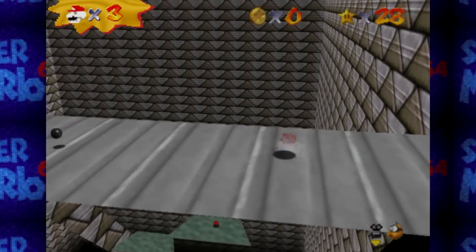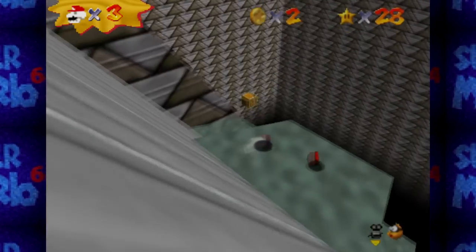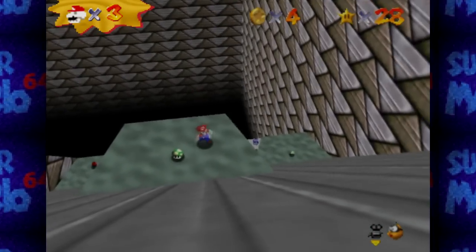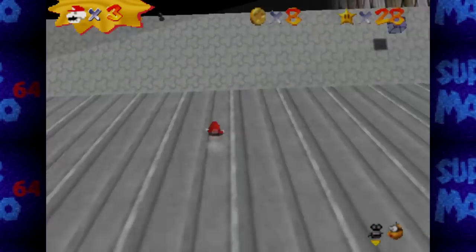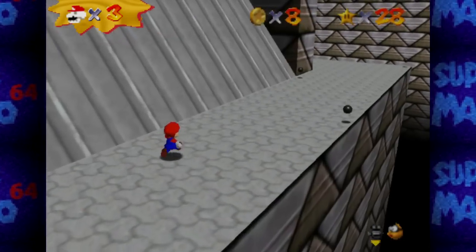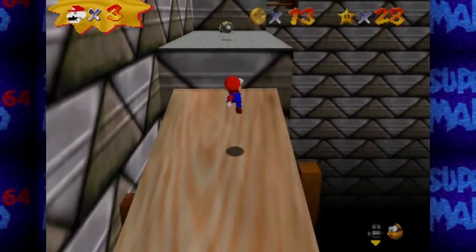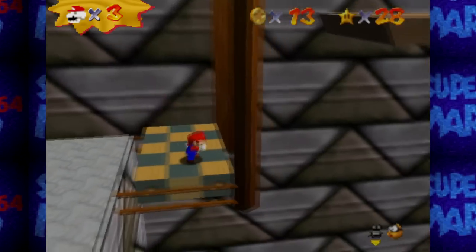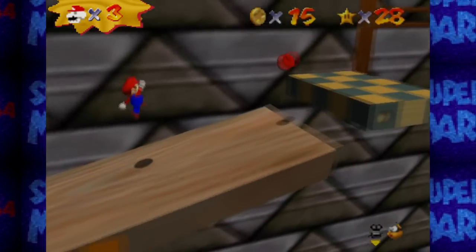Being underwater saps your health. Later Mario games would obviously introduce an oxygen mechanic, and it would sap that instead. You'd only start losing health once you were completely out of oxygen. The flip side being you can no longer get your health back just by poking your head up out of the water. There's one level where that's not true in this game, and it's one of my least favorite levels, but it has one of my favorite stars. If you are a Mario 64 connoisseur, you'll know what level that is — but wouldn't that ruin the surprise?